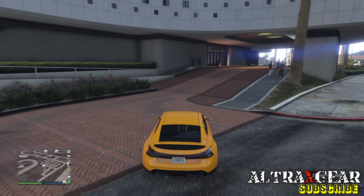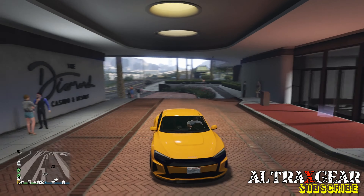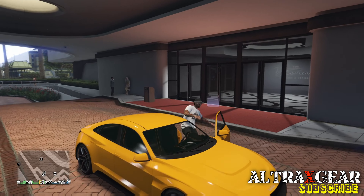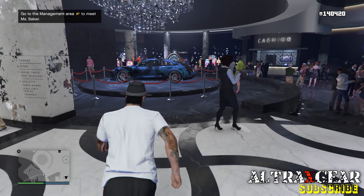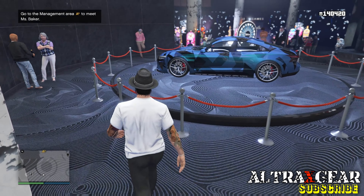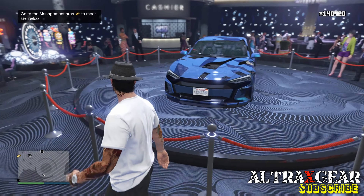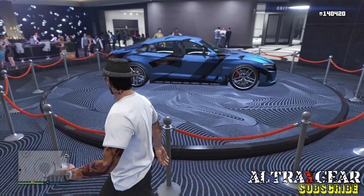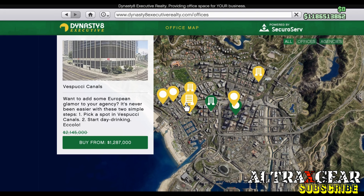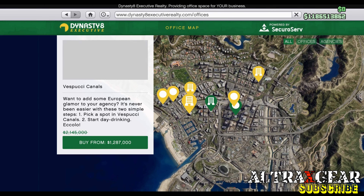Now for the big ones this week — arriving at the casino in the Obey Omnis EGT, which is available at the casino podium for you to win this week for free through the spin of the Lucky Wheel. Do not miss the opportunity to get this car for free this week, guys — keep spinning the wheel until it hits the jackpot. This car is packed with amazing Imani Tech capabilities, which makes it an effective defensive vehicle in public lobbies.